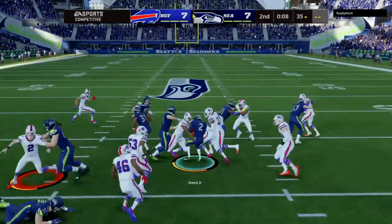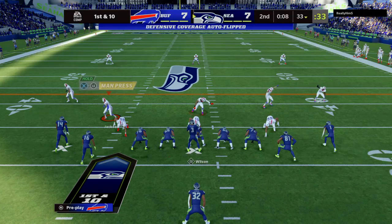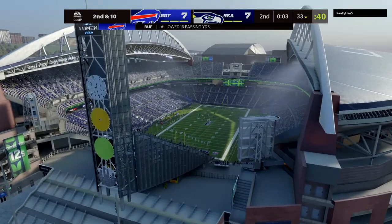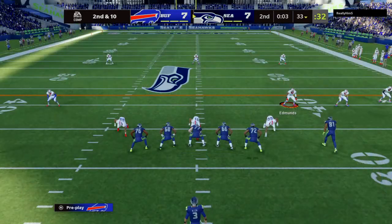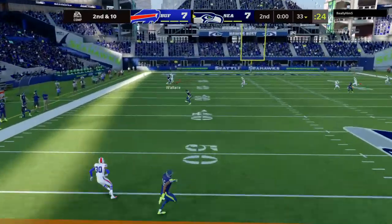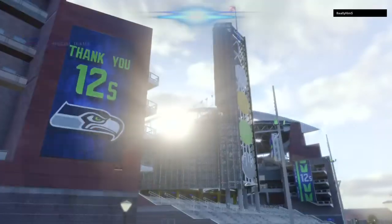This is DJ Reed returning. Had a good effort on the return there, gets him across the 30, up to the 33. Here's the Seattle offense ready to get this drive underway. With eight seconds on the clock, really not a lot of time to try to put anything together. He'll work this back to right around the line of scrimmage and surrender. Whistles and a timeout with three seconds left in the first half. Final play in the half — it's Wilson on the move to his left, going for Metcalf on the deep ball, and that will be incomplete. First half in the books.